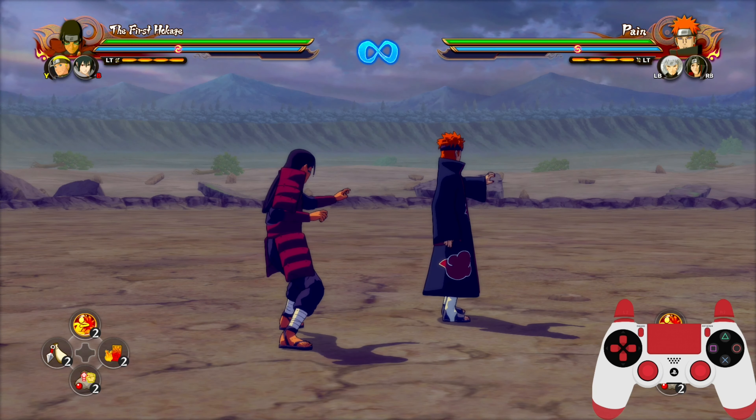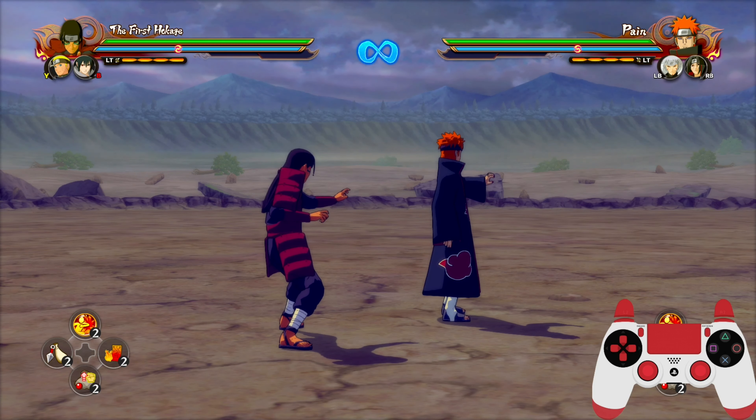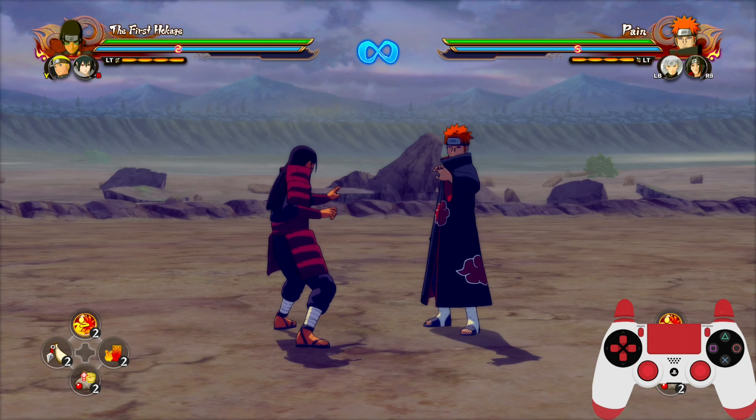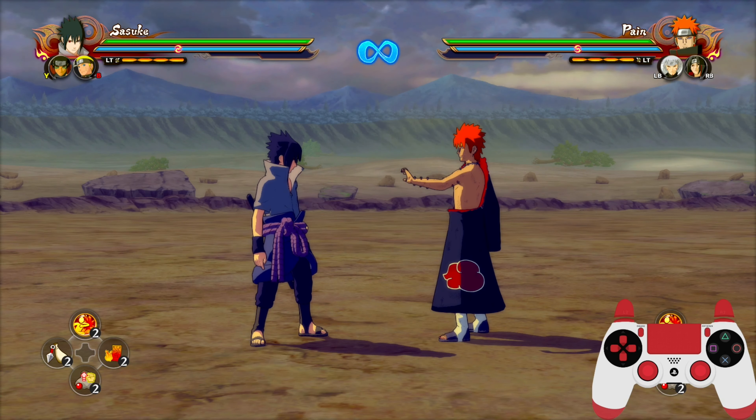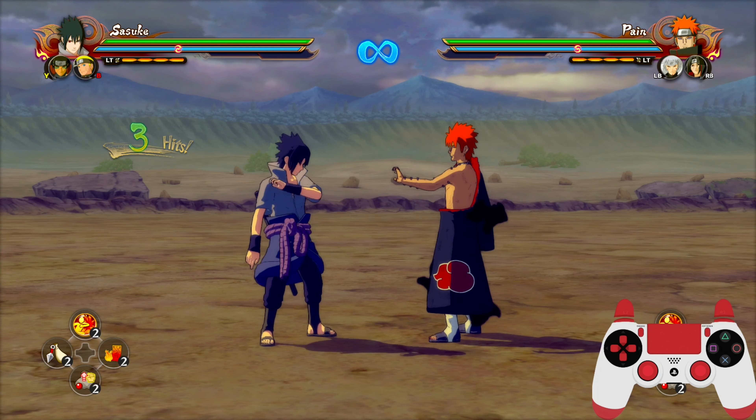Let's first go over the input priorities. Basically, when you input an action, an action with a higher priority will overwrite the action you just did. I'll go over the orders from the action with least priority to the most priority. At the bottom of the list with the least priority is kunai — it won't even come out.